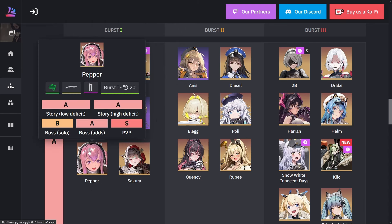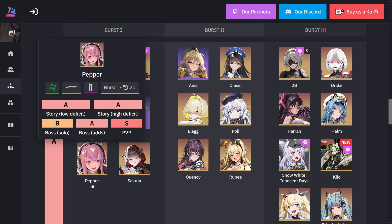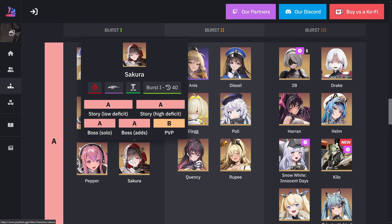For Pepper, she has this last shot mechanic where every time you do the last shot, she not only increases healing for the unit but heals quite a bit as well. She's a very good healer. The only thing is you have to manually control Pepper — if you don't manual her, her usefulness goes down significantly.